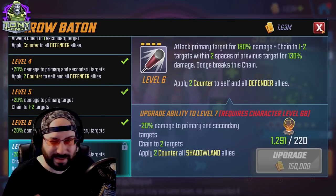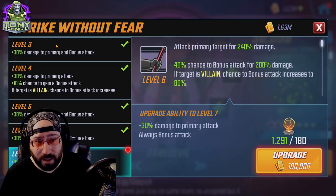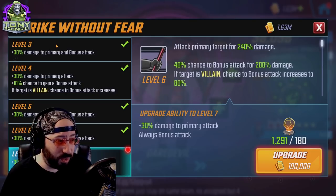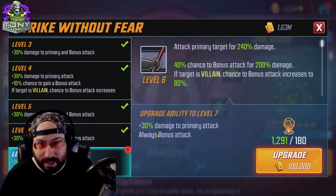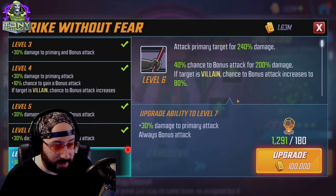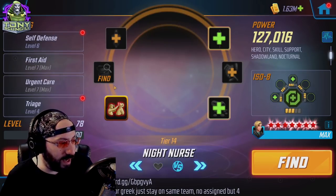Brawl is just a damage increase — fine. Throw Baton actually does something relevant: you don't get counters on Shadowlands until you invest in this character, so if you want them to counter-attack and do more damage, you need this tier four. It feels like a waste because Defenders already get it, but it helps. Street Strike — you're paying for a guaranteed bonus attack. Most of the time you're fighting villains anyway, so you're going from 80% to 100%. It's not a waste, it's just suboptimal — but it is good.